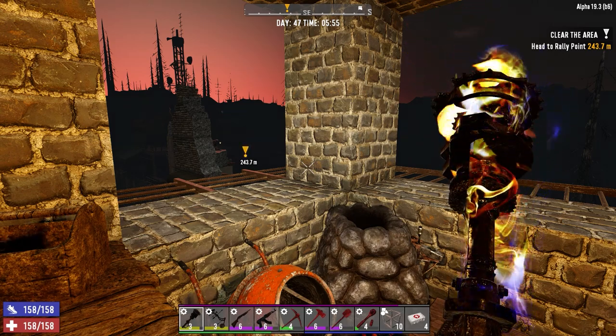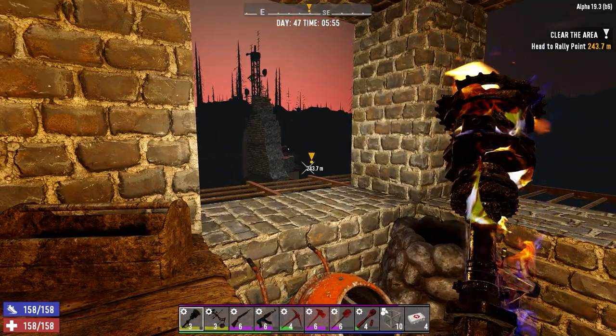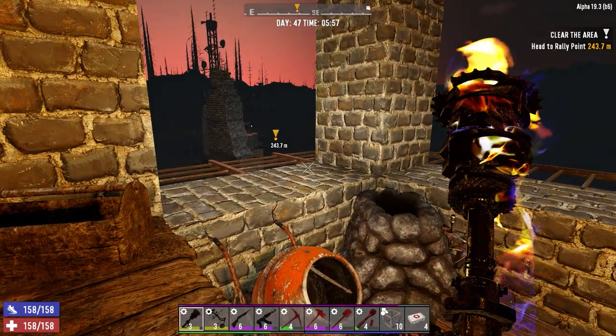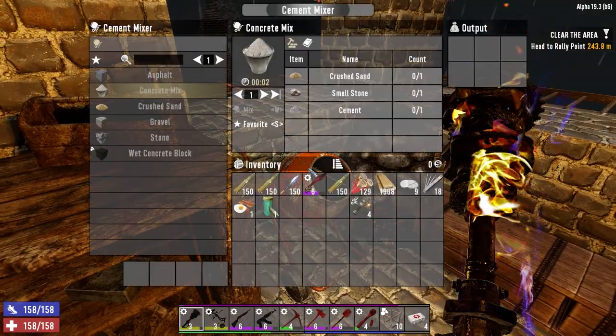Hey everybody, welcome back to the channel and another episode of Blasted Oasis. We're going to head over to the Red Mesa Bayer, our Red Mesa missile silo today, and take that out. That's going to be a big POI to do. I forgot how big it was.